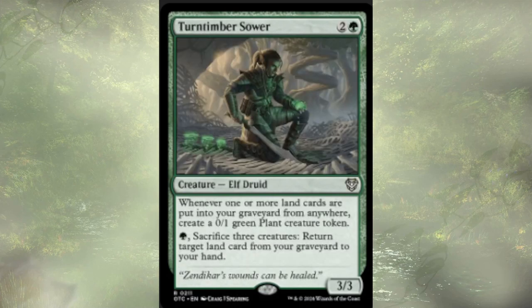Timber Sower is our final cut — another three-cost card. Whenever one or more lands are put into the graveyard from anywhere, we create a single 0/1 green plant creature token. We could pay a single green and sac three creatures — likely these plants — to return a land from graveyard to hand. If it were graveyard to field, I'd feel a little better about it, but they didn't make the cut. They're out of here.